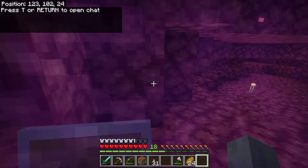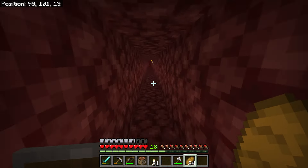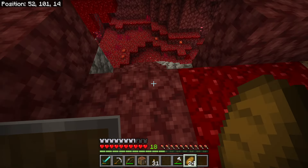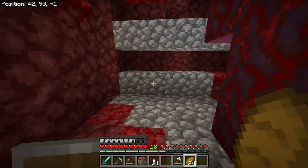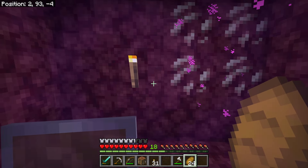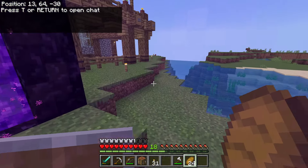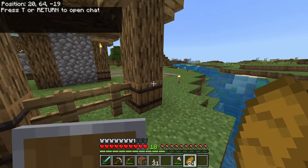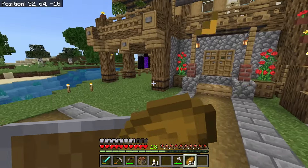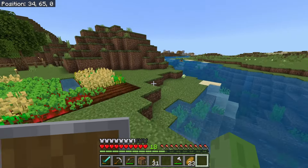I secured the Nether area so nobody accidentally falls off. Go down here, make a left, go through here — and I'm actually going to add another Nether portal later for another location. But if you go into this specific Nether portal, I placed one right next to Rage's house on the other side. That way it doesn't take a million blocks and a boat to get to Rage's place.